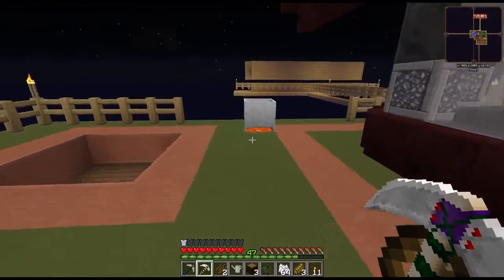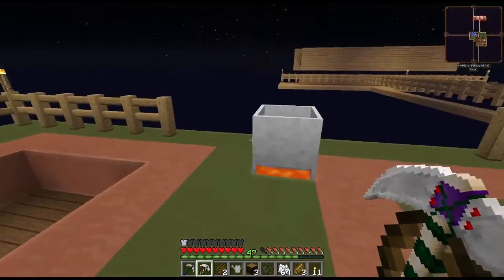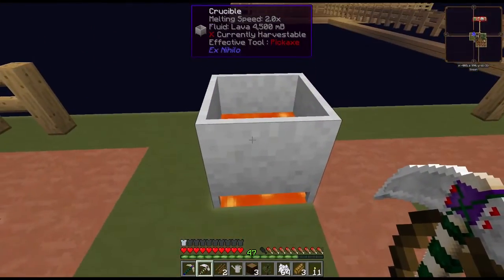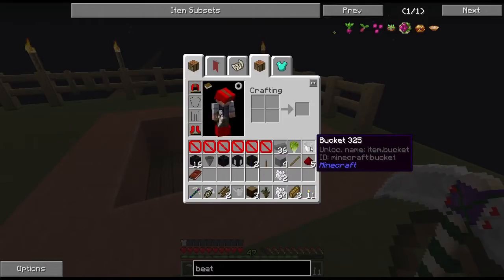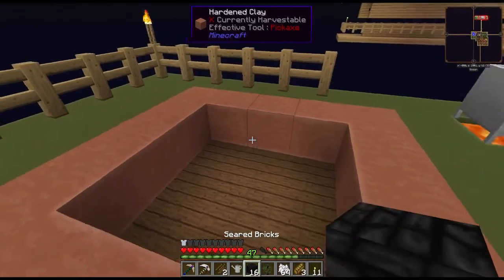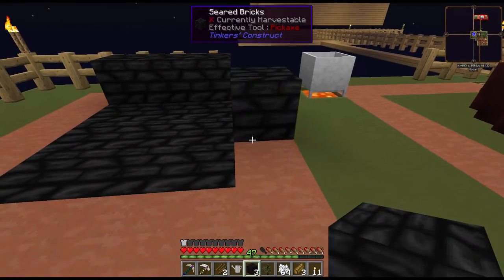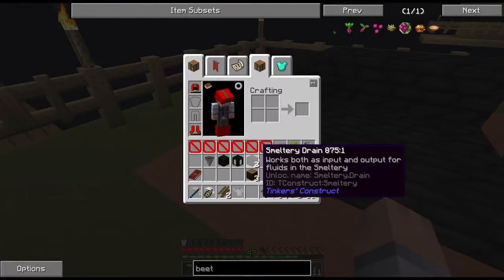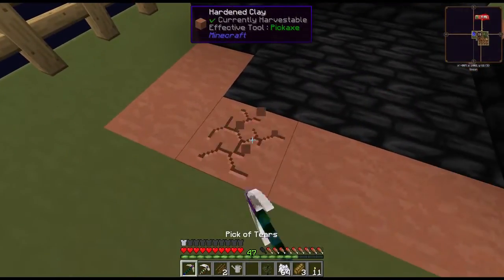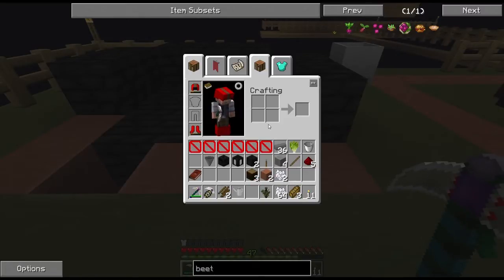I want to build the smeltery over here. The fence burned up — I'll figure out where I'm going to put this lava production. I moved the crucible from over here and put lava underneath it so it's a little bit faster. I got four and a half buckets of lava in here and made an iron bucket so we can start filling this. I have extra seared bricks — I really like the texture pack for this. This time we're going to be a little short — I wanted this to be one higher.